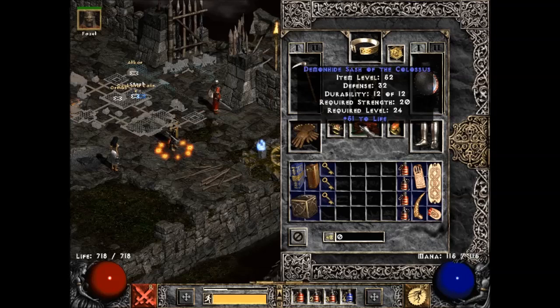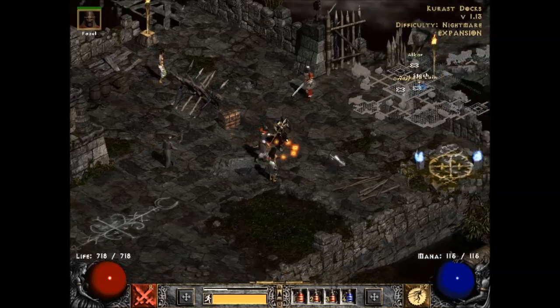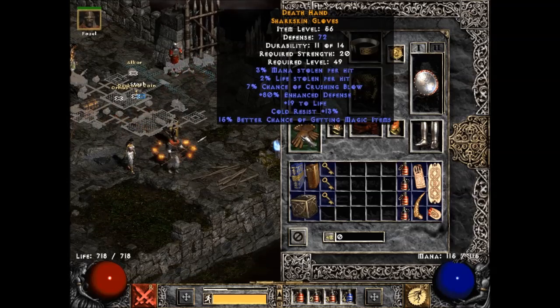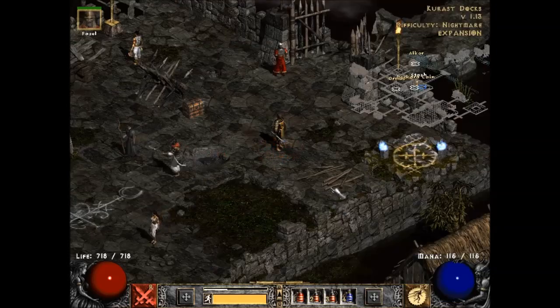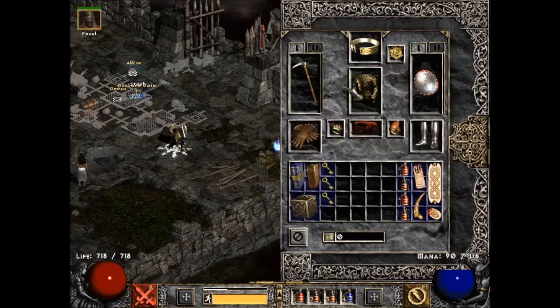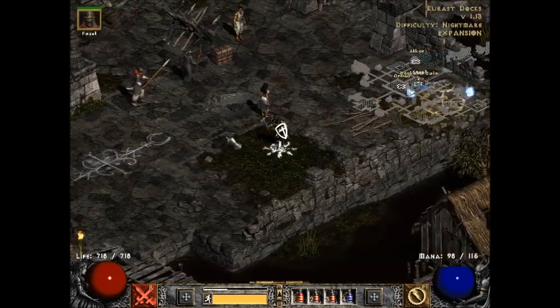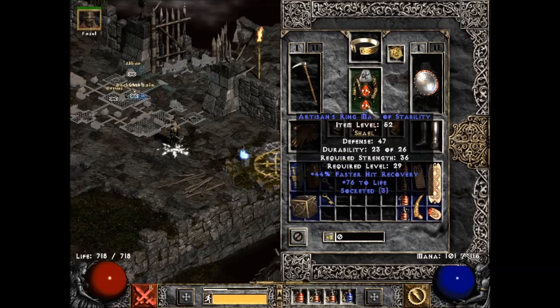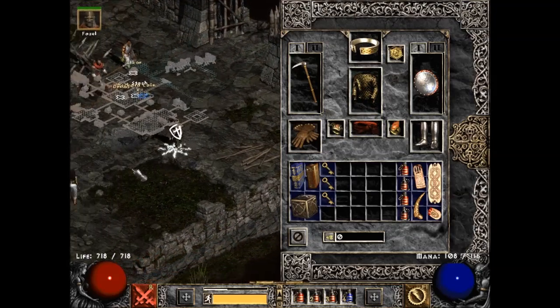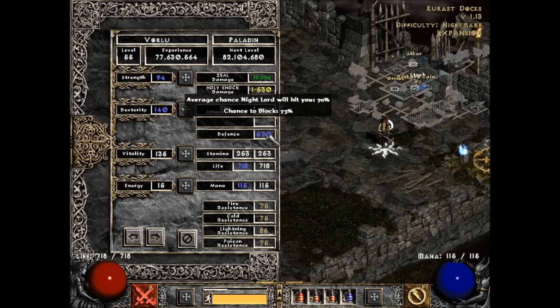This is pretty much what I've been using for the first half of Nightmare. These gloves — I only crafted three items total, so this is pretty good considering it was one out of three crafts. I have more points in Holy Shield now. This Act 3 Nightmare mob kind of sucks because they have a high chance to hit me — I don't have a lot of defense mainly because this is only a normal armor. It's hard to find a really good magic armor like this in exceptional, especially if you want something like a Jeweler's Habergeon of the Whale, which I'll probably never find.